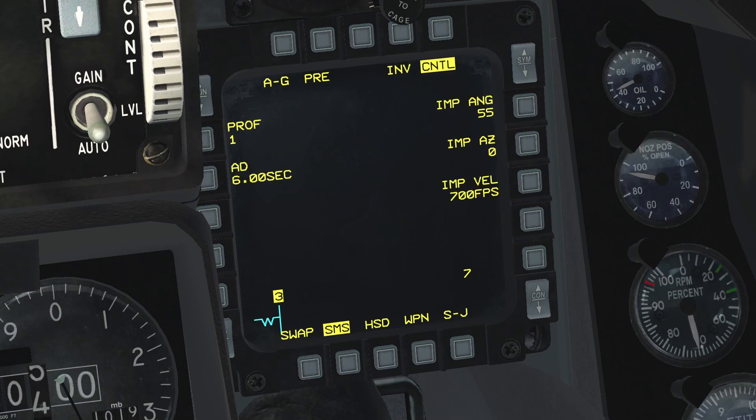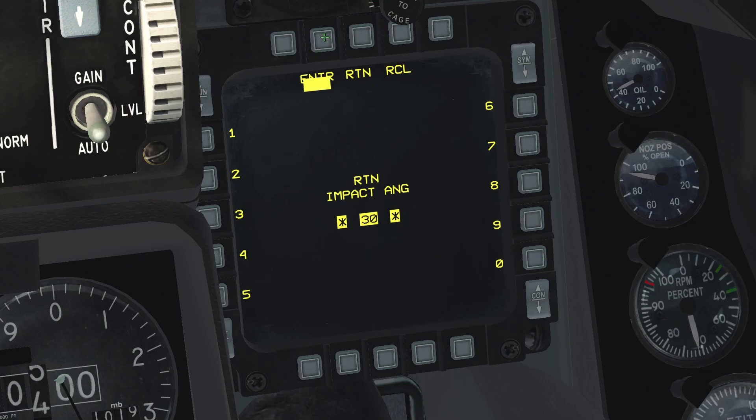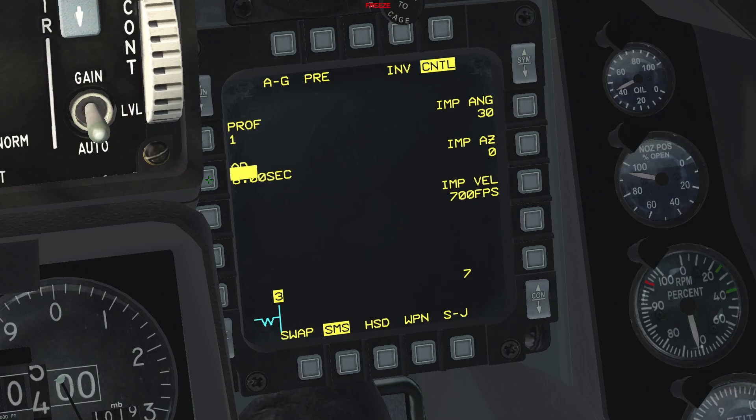On this section we need to change the impact angle. Click on the OSB next to impact angle, then click 3, 0, and enter. Also, since we plan to release the weapons from a relatively low altitude and their flight time won't be very long, I recommend decreasing the arming delay time — for example, 1.5 seconds, but this is not a requirement. To do that, click the OSB next to AD 6.00 sec, then select 1, 5, 0 and enter again.